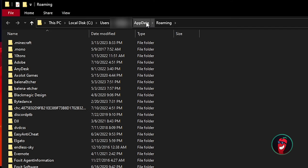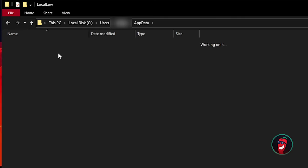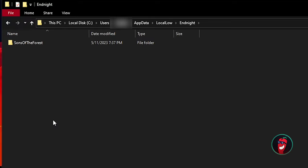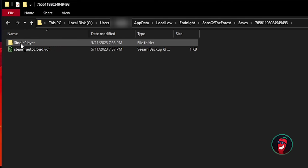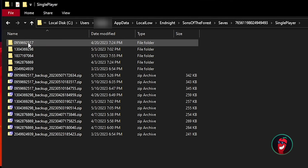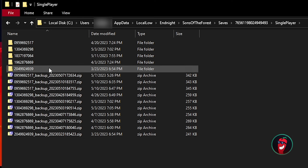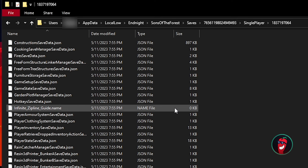Go up to your menu, click AppData, then click LocalLow. Now we're looking for Endnight, which is the studio that develops Sons of the Forest. Click Sons of the Forest, click Saves, click the random numbered file, then click SinglePlayer. Now you're looking for the most recent save file. Don't worry about the zip files in the lower section — those are backups.